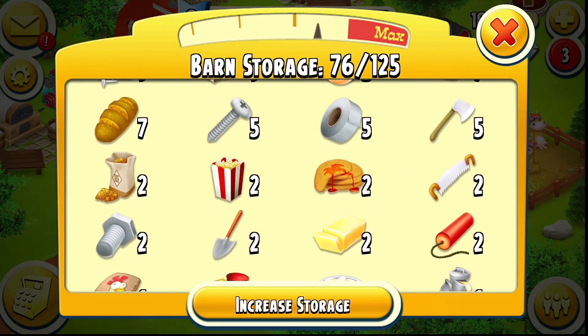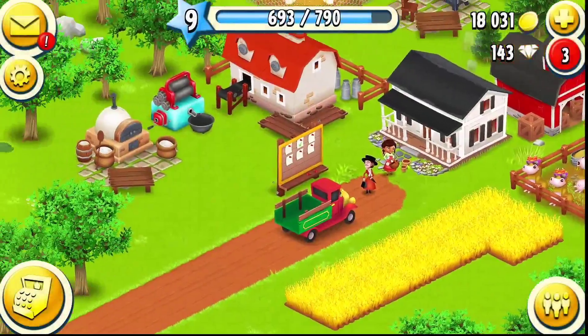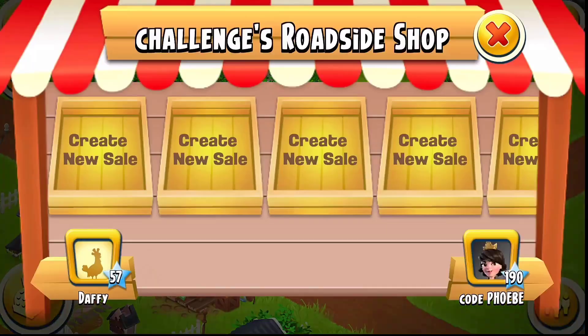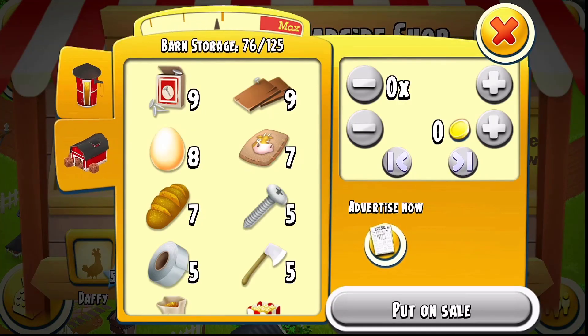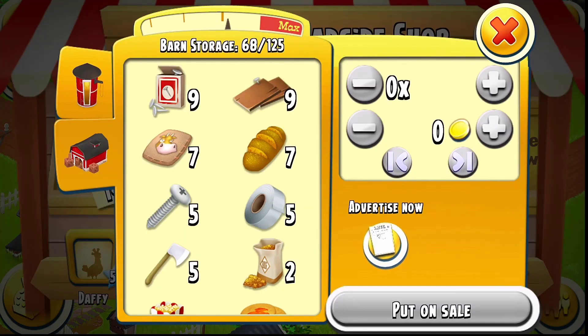I'm going to sell off some of the stuff here in the barn. Let's start with it — I'm going to sell the eggs, all of them. Next, I have five cows so I can sell off two of the cow feed.